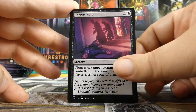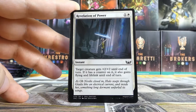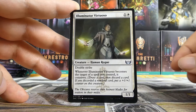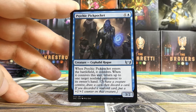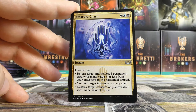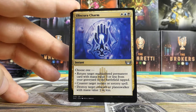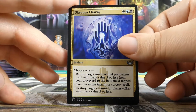We have an Incriminate, Revel Ruiner, Rafine's Guidance, Revelation of Power, and Illuminator Virtuoso as our first uncommon — not a bad one at all. Psychic Pickpocket is the second uncommon, very interesting.